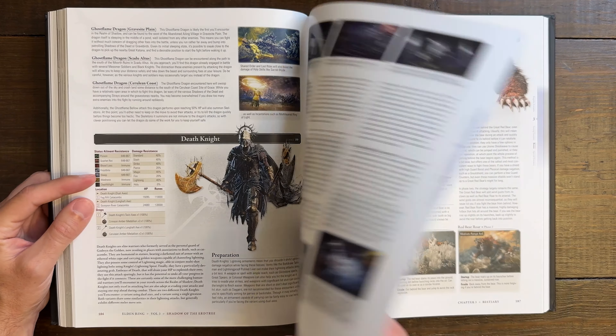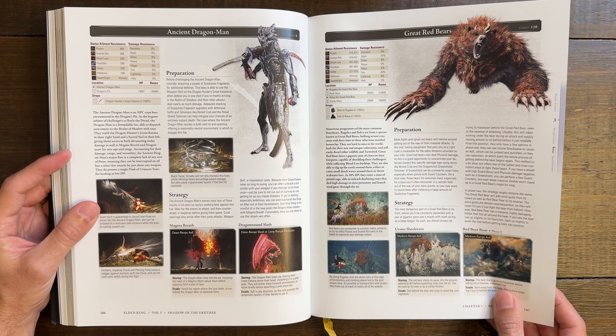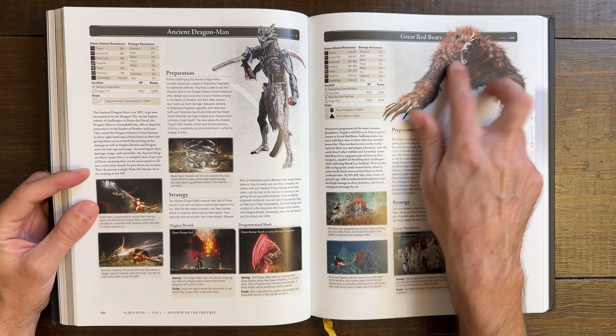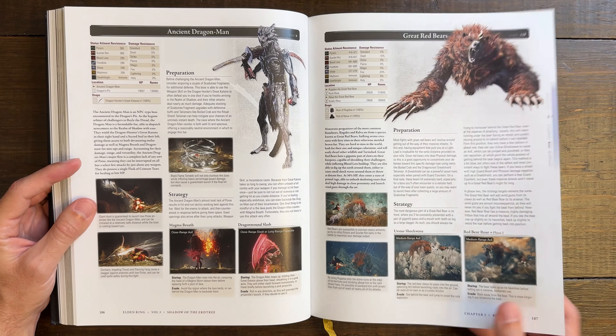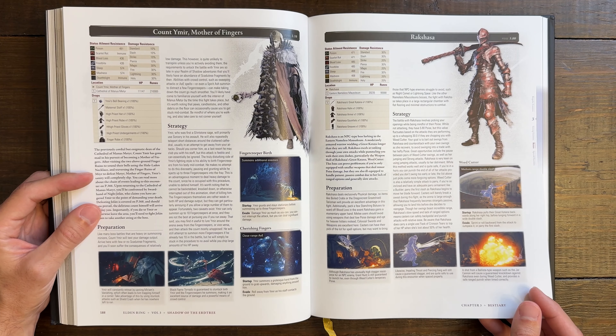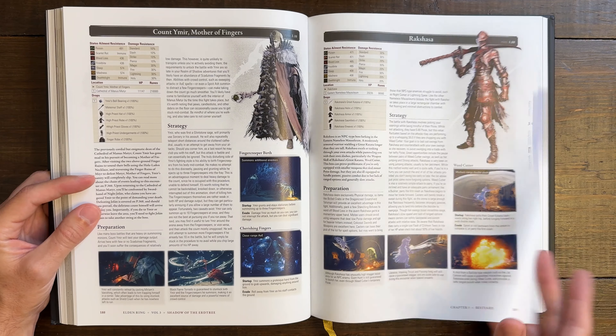Now we're getting to more core ones. The Ghost Flame Dragon — those were really cool looking. I didn't think they were as hard as some of the other dragons, but definitely one of the cooler looking dragons in the game. The Great Red Bears — a ferocious, demonic-looking bear. You can see some of the Crucible influences, with the horns as well, harkening back to the lore of the Shadow Realm.